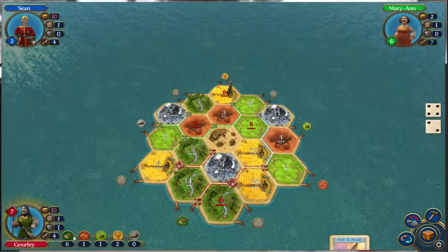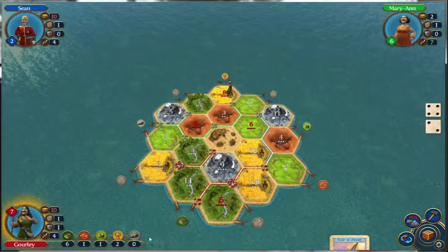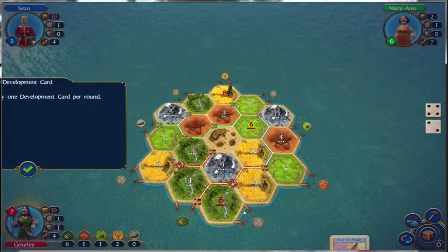If we port trade two away, that will take four — we'll have two left. We were going to do this, and we will do this for two brick, and then we'll be able to build.